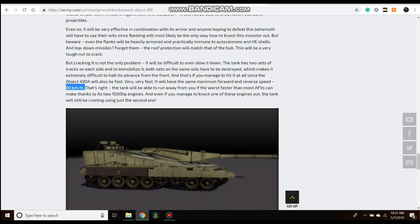The flanks will be heavily armored and practically immune to autocannons. HEAT shells and top-down missiles will not be able to penetrate the roof because of how heavy it is. However, if you do flank it — which they say is the only way to knock it out — for tier 10 MBTs and tank destroyers it's relatively thin and you will be able to penetrate it. But if you're in an AFV or a T-15 Armata trying to flank and fire autocannon rounds at the back, it will not penetrate because they reinforced the roof, which is also why top-down missiles won't work.